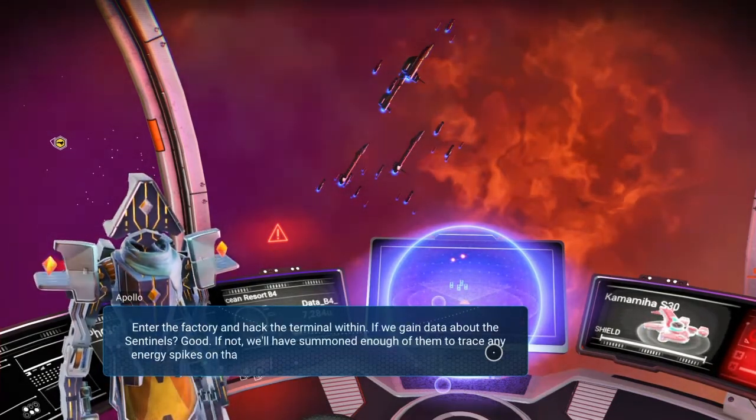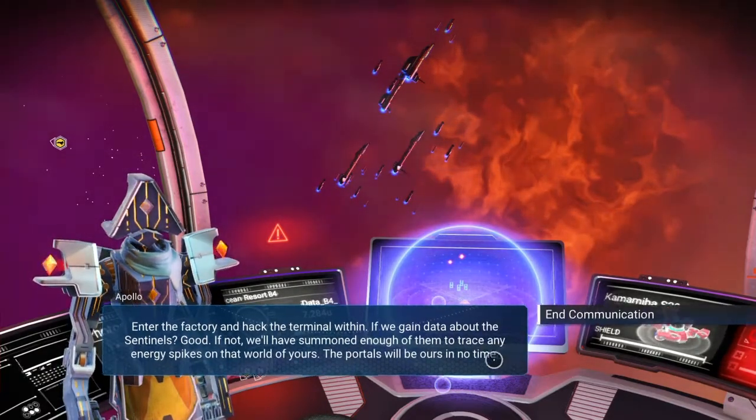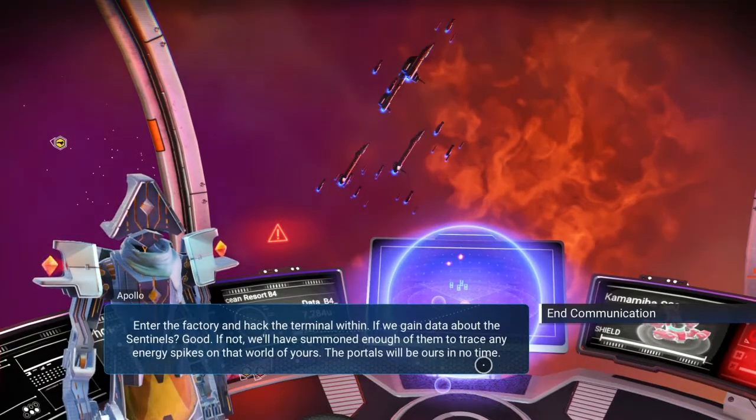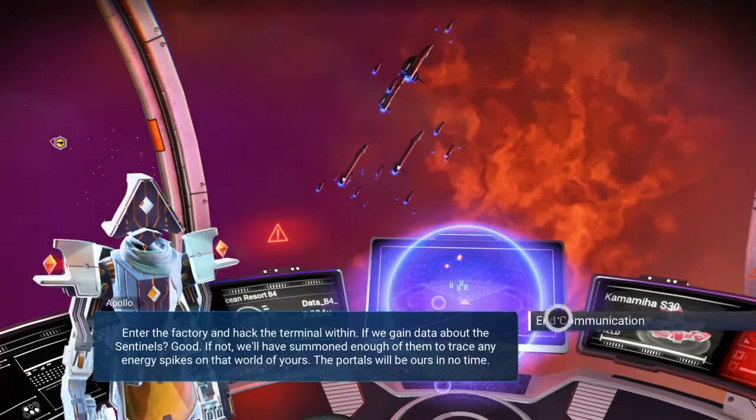Enter the factory and hack the terminal within. If we gain data about the sentinels, good. If not, we've summoned enough of them to trace any energy spikes on that world of yours. The portals will be ours in no time.